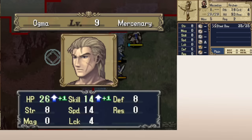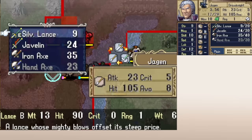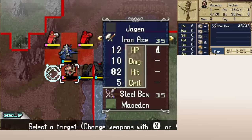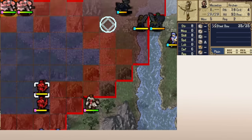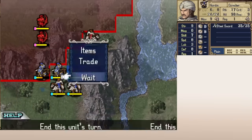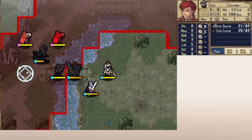I do think Warp can be a bit of a problem in this game — there are an astonishing number of maps where you can easily warp-skip on turn one or two. You can always just choose not to use Warp, and I encourage you to on your first playthrough — I think it's more fun to play through the maps. But it's unfortunate that you have to stop yourself from using the cool staff to preserve the difficulty of the game. Still, overall, I really like the simplicity of Shadow Dragon, and the game broadly succeeds at creating interesting scenarios without overwhelming the player.